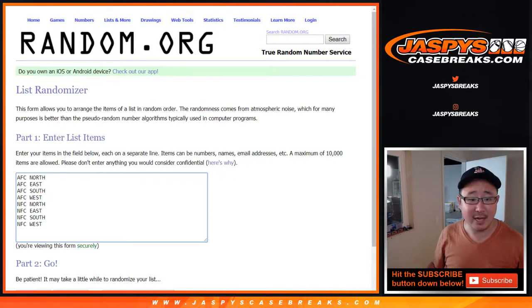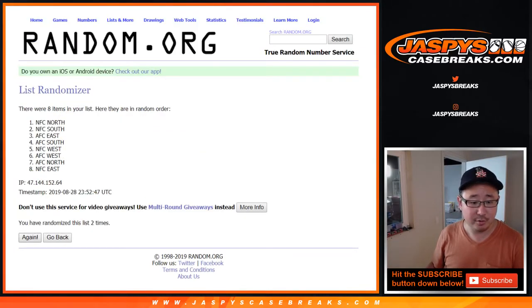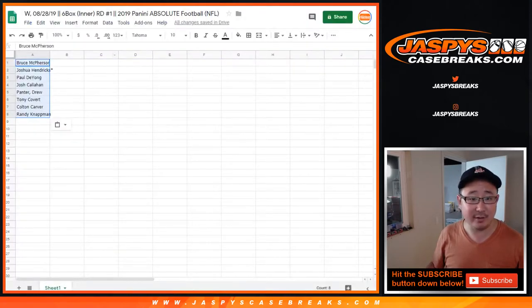And then 11 times for the divisions — rolling 1 through 11, the final time. After 11, we got AFC North down to NFC South. Good luck, everybody.